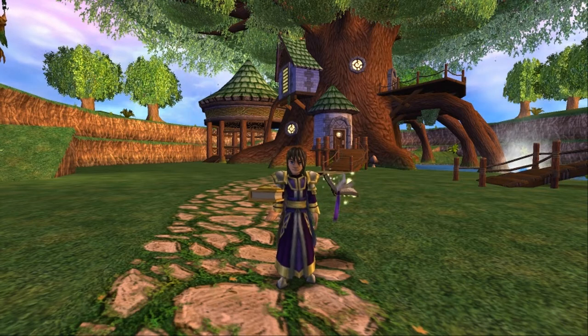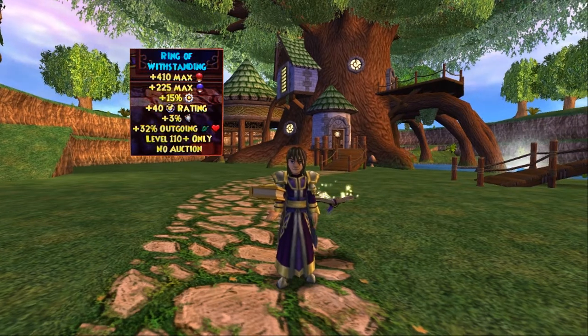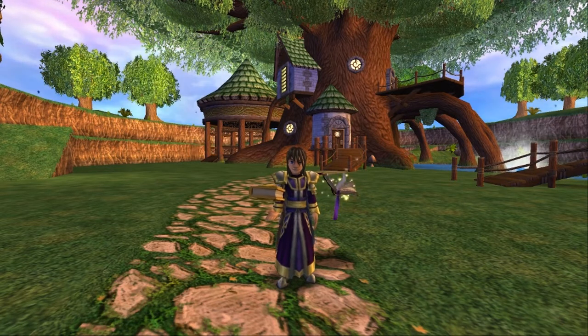Here's the other one — the Ring of Standing. Look at the health and mana on that, plus the other item, plus the universal resist, plus the huge healing. This would turn PvP pretty much on its ear. PvP players with Jade Exalted would have 90% resist off the bat — universal. Add a spell to that and you're immune to everything.